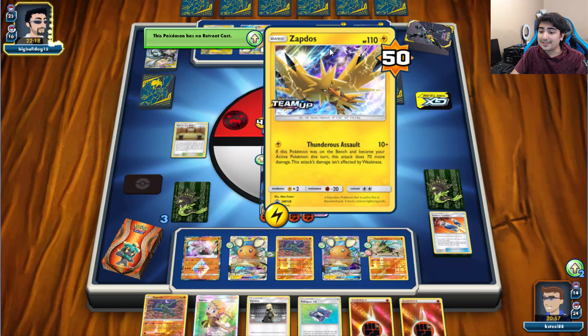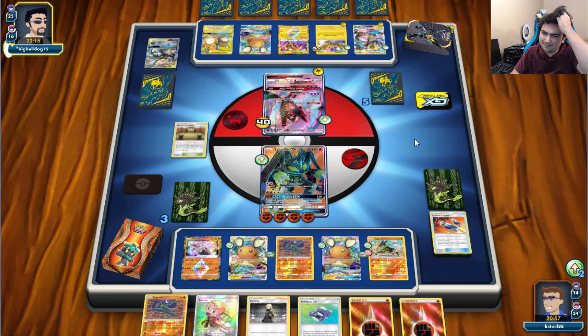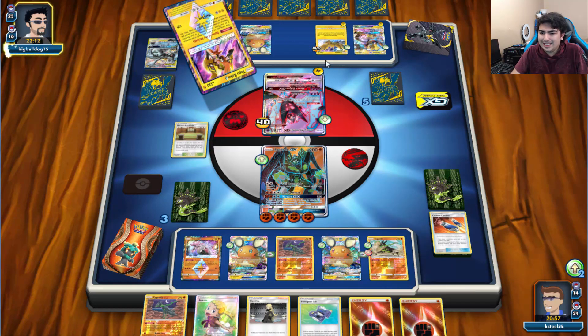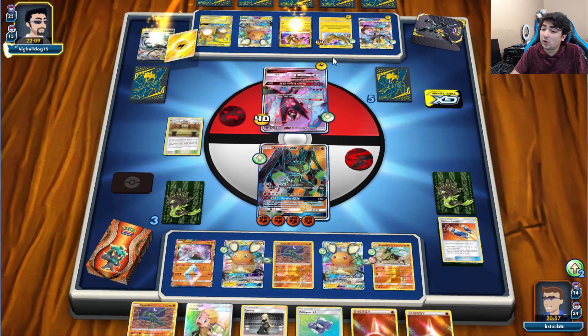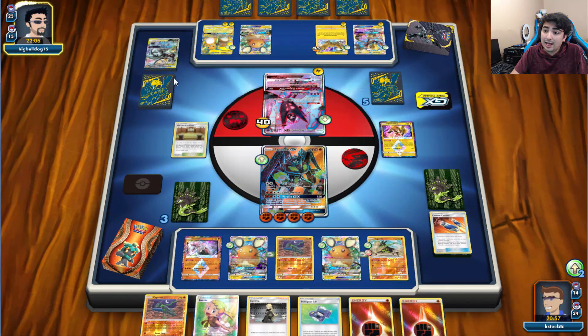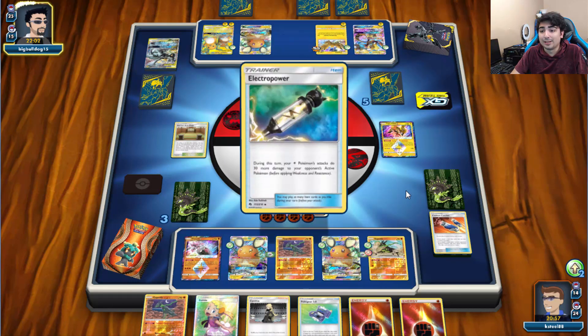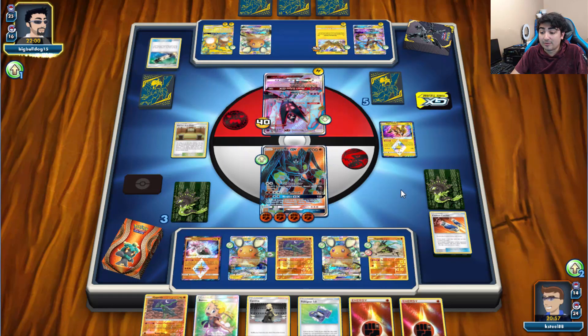We do have to worry about Zapdos damage, but Zapdos is honestly whatever — we can easily deal with it. We've got Bonnie in hand so we can easily go for another Verdict GX on the Zapdos if he attacks with it. Then he'll have only GX attackers and we'll be completely fine.